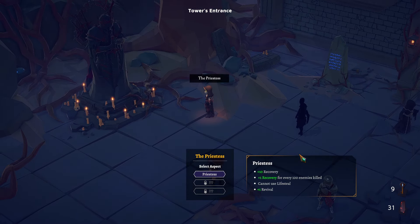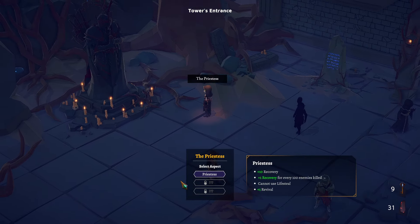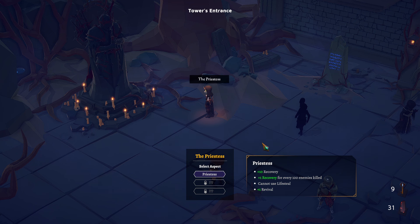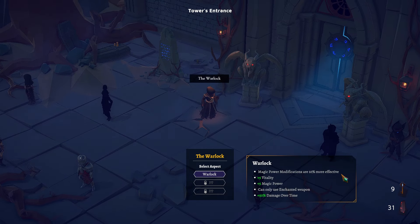Priestess: plus 10 recovery, plus 1 recovery for every 100 enemies killed, cannot use lifesteal, plus 1 revival — that sounds fun. There are no restrictions on weapons, which means if I were to go for weapons that get stronger the more they kill, with this class they get stronger the more they kill. The warlock: magic power modifications are 10% more effective, plus 5 vitality, plus 5 magic power, can only use enchanted weapons, plus 50% damage over time.